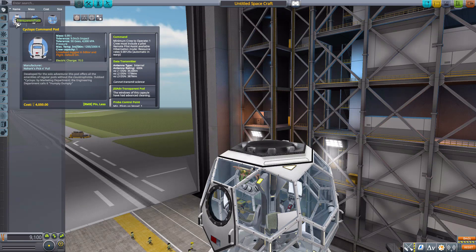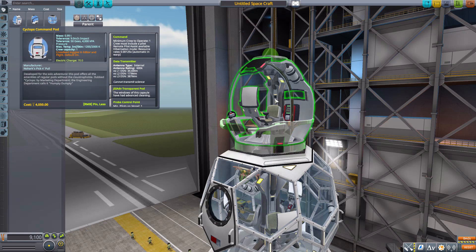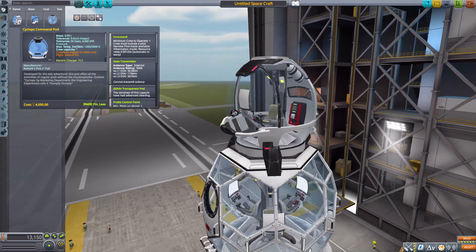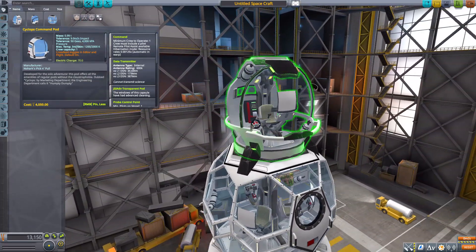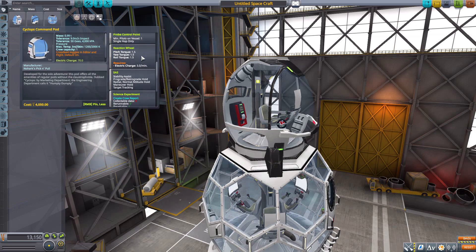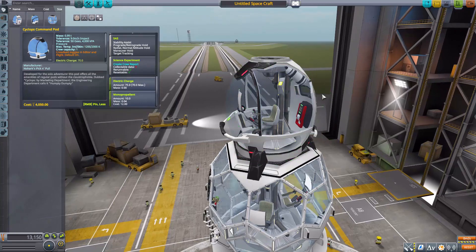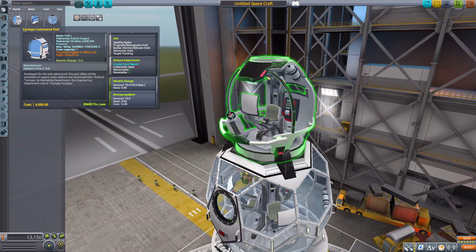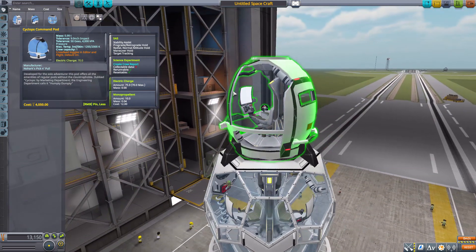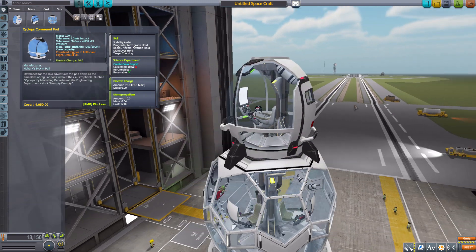The next one we'll have a look at is the Cyclops command pod, which doesn't have that dual node support, but does have an attachment node on the top and bottom. It's just a very cool-looking single crew member command pod, with a minimum of one to operate, a built-in data transmitter, reaction wheel, SAS, the usual crew report, 75 electric charge — though oddly with a 70 max — and 10 monopropellant. The interior of this thing is just gorgeous, with a lot of cool detailing. If you pilot from the interior, you have an amazing field of view — you just have windows everywhere.